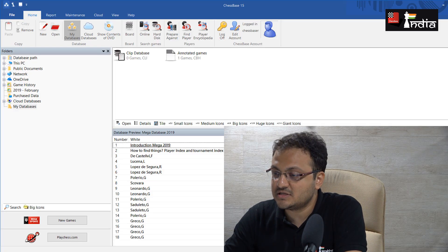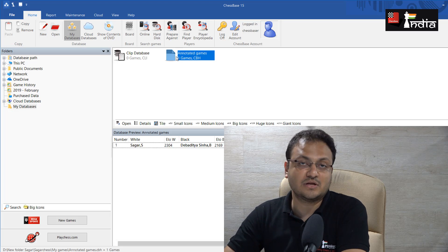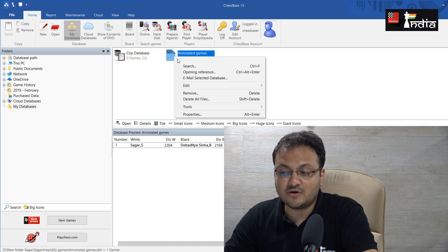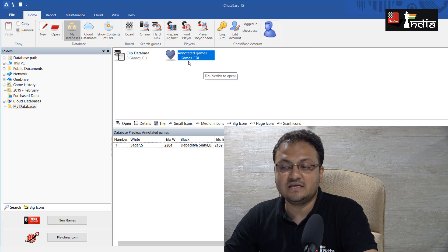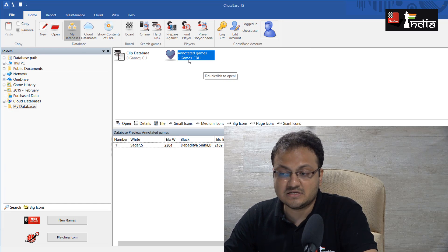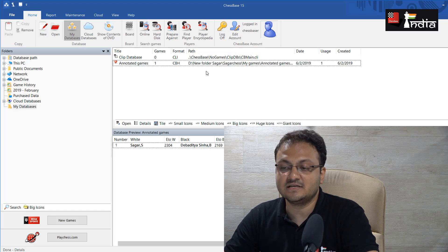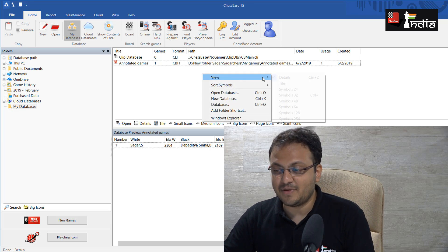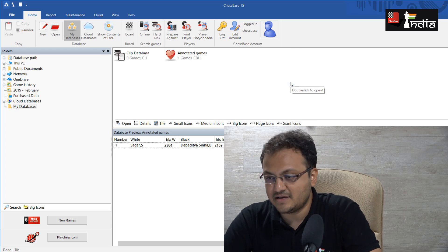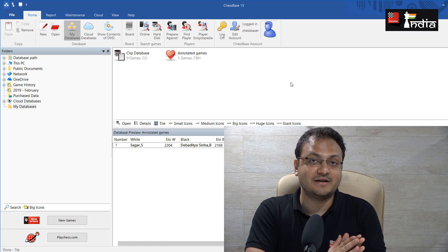I have been successful in saving my game. If I close this, you will see that the new database has been created here, called 'Annotated Games' — or you can call it 'My Games,' whatever you like. Just right-click on it, go to properties, and mark it as your 'My Games' database. A heart icon appears here so it's easy to identify. You can keep your databases in tile format or right-click, go to view, and select details. This is essentially how you save your games in Chessbase 15, and I hope you will do it for all the games that you play, no matter which tournament — big or small.